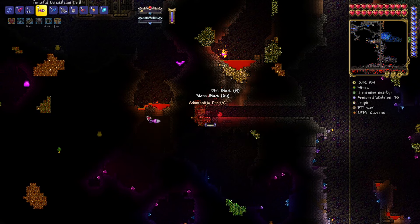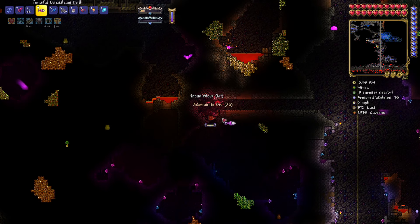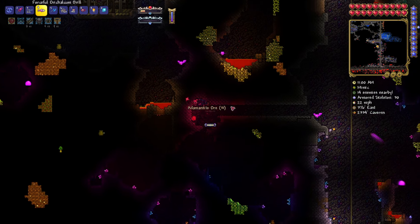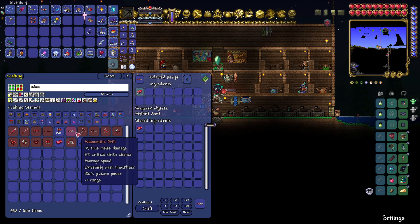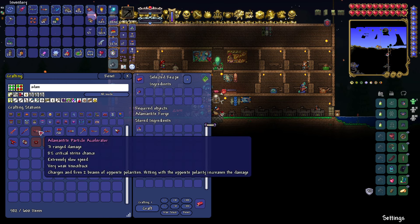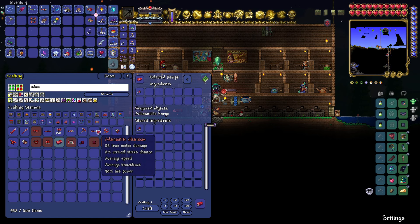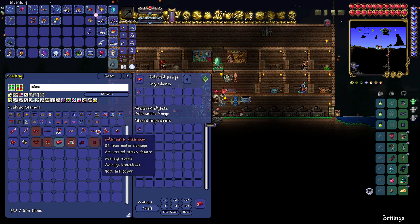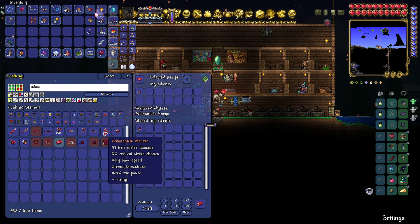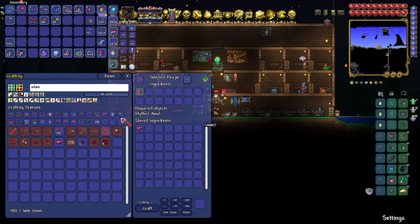That has to be a mimic. Yep, so we got mimics now. The thing on the right looks way too close. We might make the axe too — yeah, fuck it. We'll make the axe. War axe, 160. Fuck it, I'm making this one.